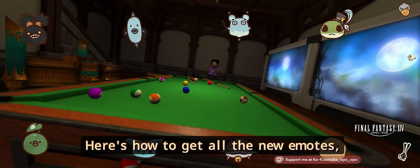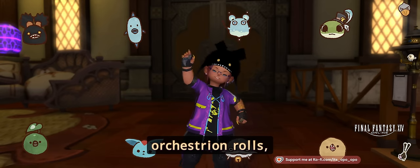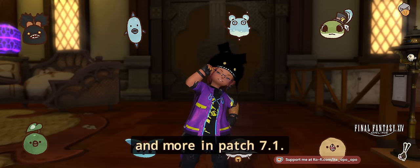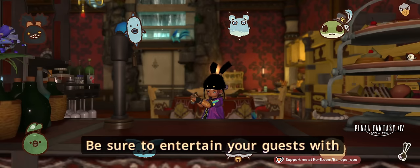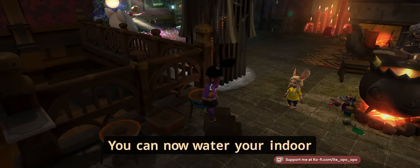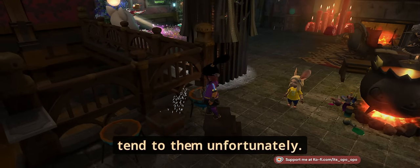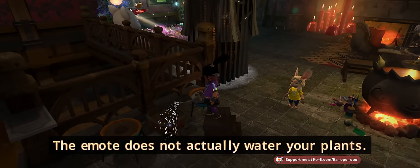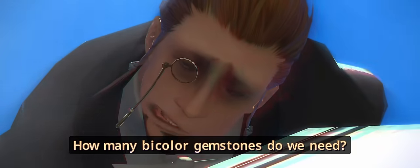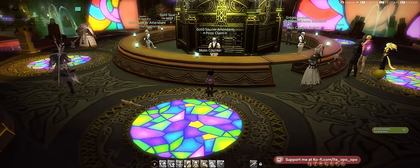Hello! Here's how to get all the new emotes, faceware, glasses, orchestrion rolls, framers kits, and more in patch 7.1. Be sure to entertain your guests with the new shake drink emote. You can now water your indoor plants with the slash water emote — you'll still need to tend to them, as the emote does not actually water your plants.